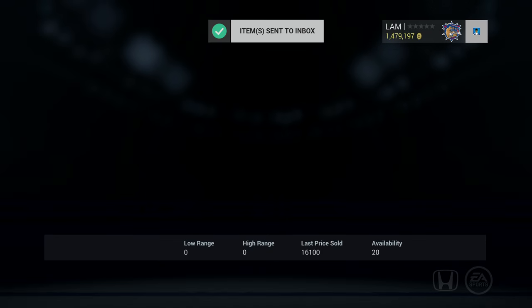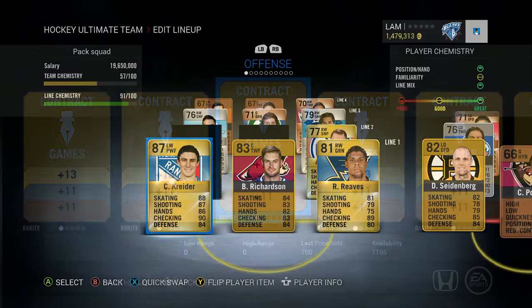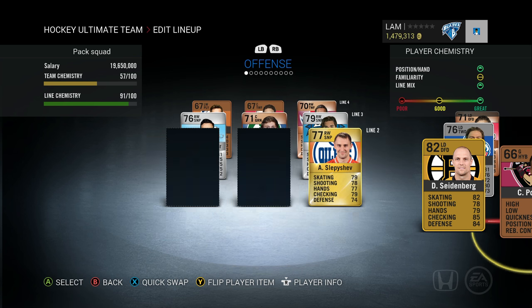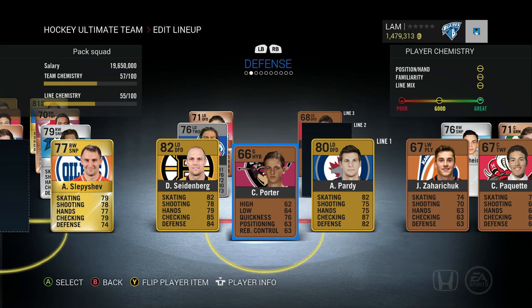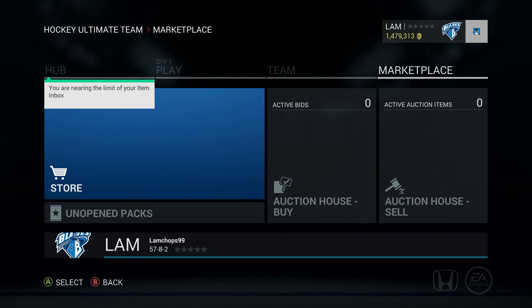If I don't have enough players I'll go back and open another pack. Here's what I was able to build — we're still missing a couple spots: two players on the second line, another defender spot, and a backup goalie. Didn't get that many silver players from the silver premium jumbo, so I'm going to buy a 3,750 pack to fill those positions.